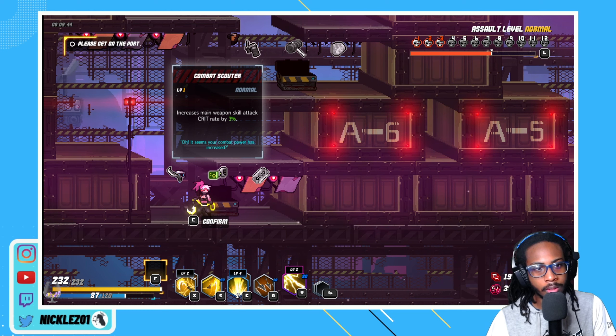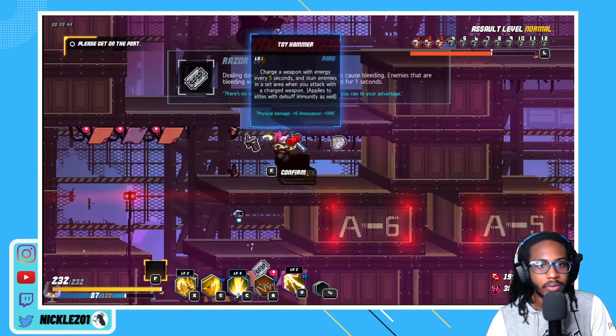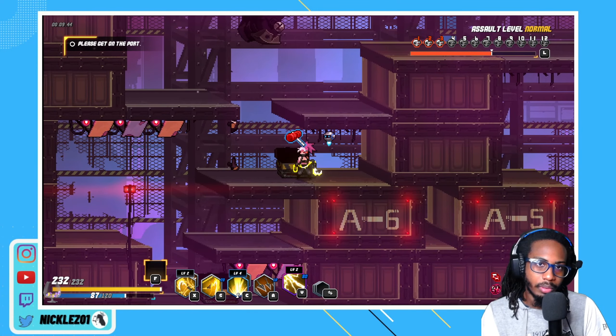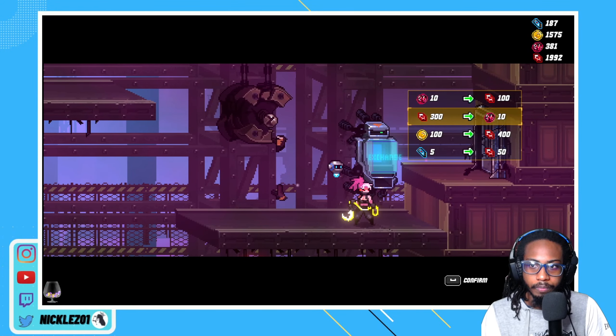I don't think our skill is like that crazy right now. The cheese could be nice to heal later, but let's grab some CC. I don't want to underestimate the amount of CC that we can have. Since we have so much money, we could transmute some into roses. We got 500 - I really don't mind spending all the coins.